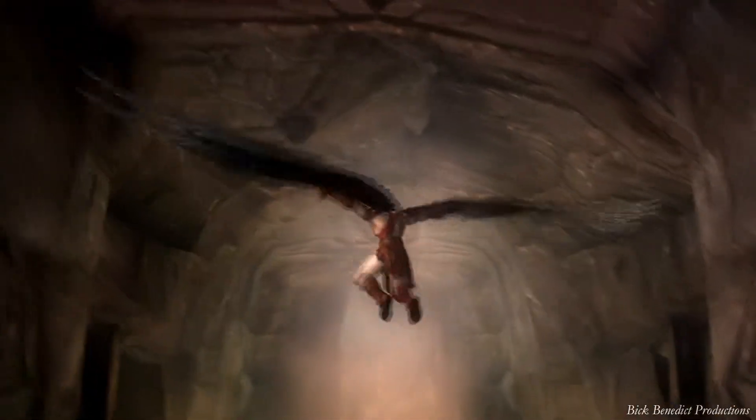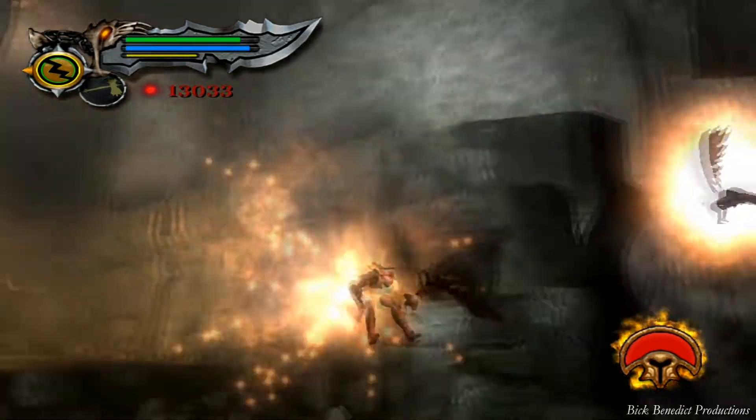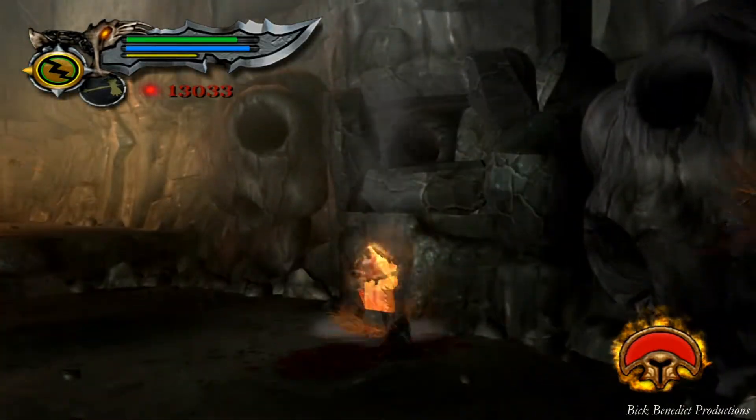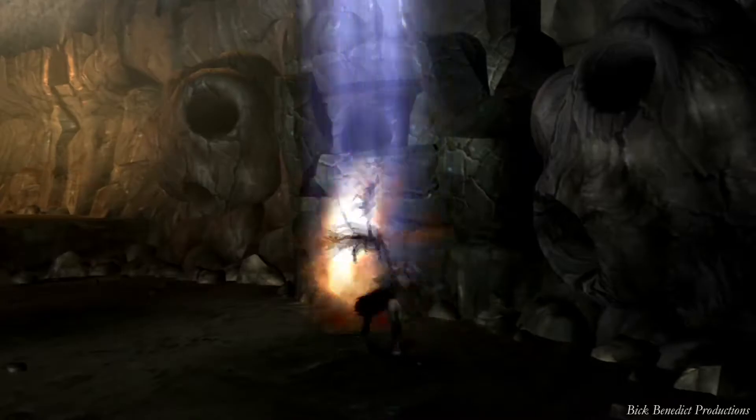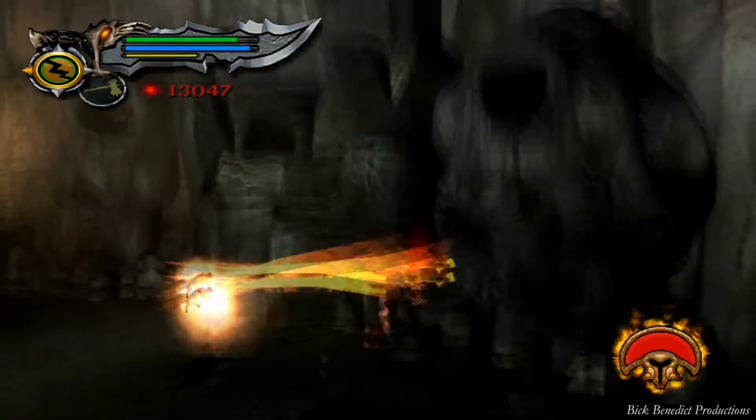Very tricky rock. What you want to do is hop onto that area where it's steaming and use your wings to fly up. This section here — you can actually kill hornets indefinitely over here if you want to exploit this area for red orbs.